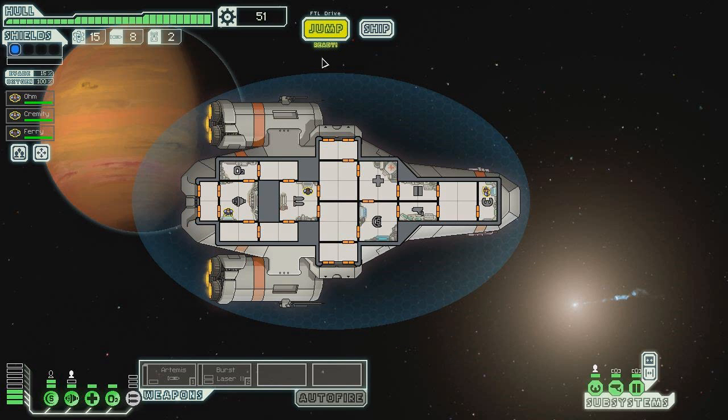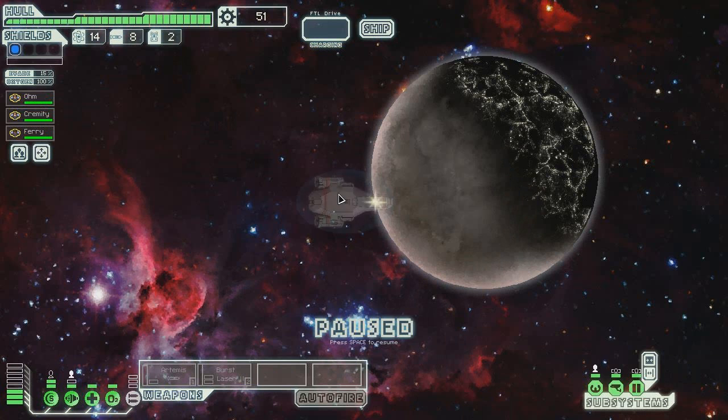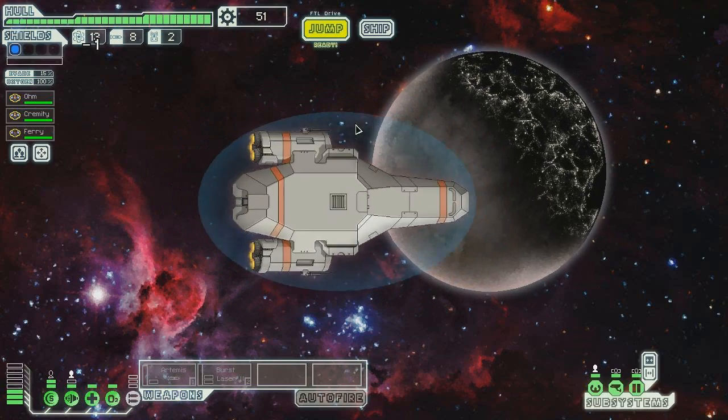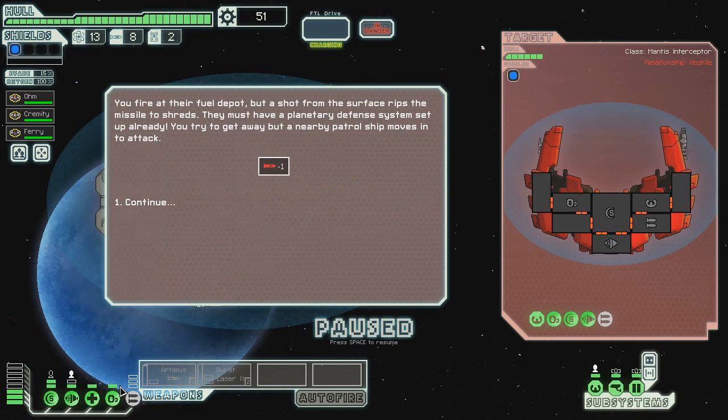I don't know if we want to help the rebels, but we'll go that way. Scans reveal an ore refinery in several factories, all standing still and empty — no signs of life. Let's go to the quest marker. You find the Mantis encampment, but there are far too many to count accurately. You send a long-range message back with your findings. It would be suicide to attack directly, so we're going to missile bombard them. A shot from the surface rips the missile to shreds — they must have a planetary defense system. A nearby patrol ship moves in to attack. Of course it does.